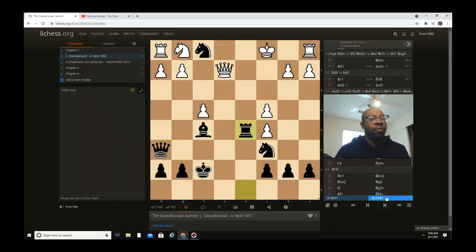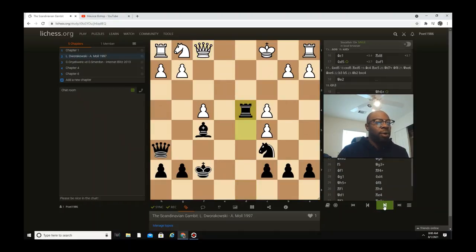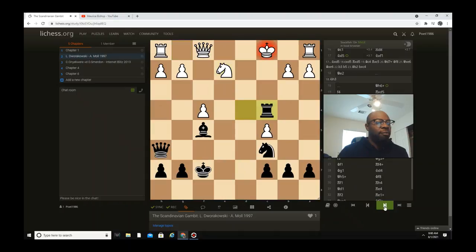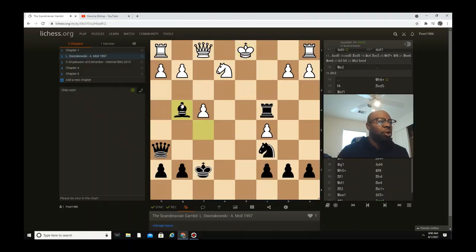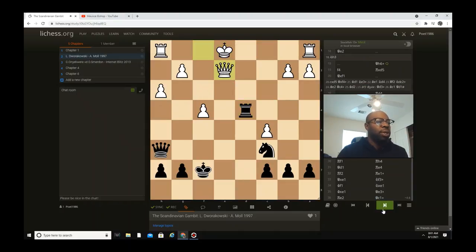That rook captures d5 was the ultimate crazy move, but I love it — it's a beautiful move. After rook captures d5, queen captures f1, then rook d4, knight e2 hitting the rook, then rook captures c4, king d1, bishop g4 — putting a pin on the knight so the knight can't move. h3, rook d4 check — the knight cannot take due to the bishop pinning it.